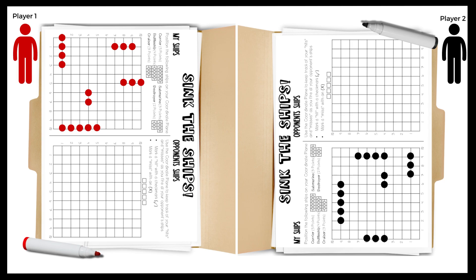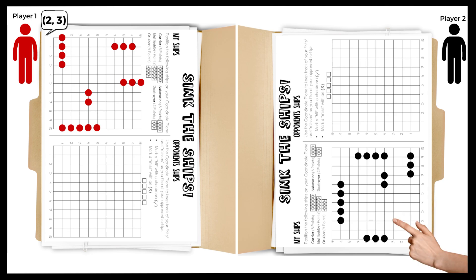Players decide who goes first. Player 1 will begin by calling out a coordinate pair, for example 2-3. Player 2 will locate the coordinate pair 2-3 on their graph and respond hit or miss depending on if part of their ship occupies that space. If player 2's ship occupies the coordinate pair 2-3, they will respond hit. If player 2's ship does not occupy the coordinate pair 2-3, they will respond miss.